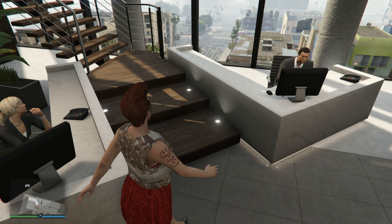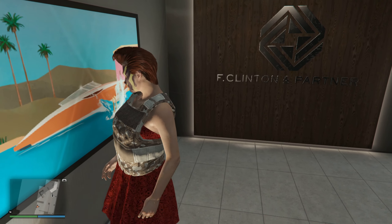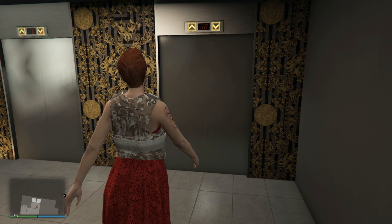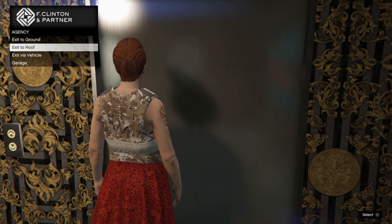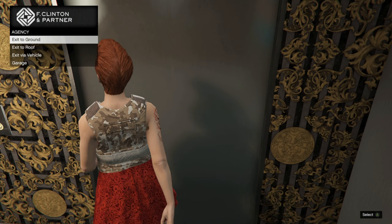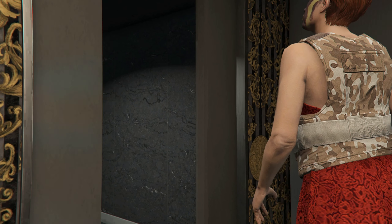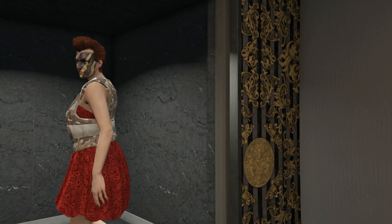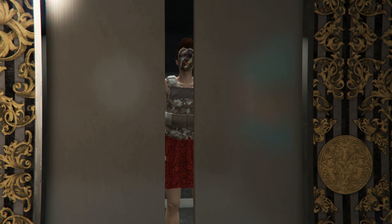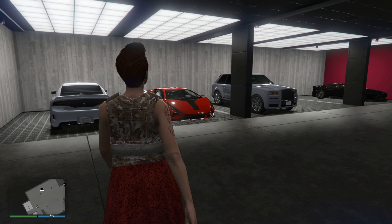This is the F. Clinton and Partner sign - I like some of the artwork. This is the exit if you want to go down to your garage; just go to the elevator. There's the roof, vehicle, and garage options. If you're enjoying this video and would like to see more, hit the subscribe button, like the video so it spreads to more people, and consider sharing this with your GTA Online fans.